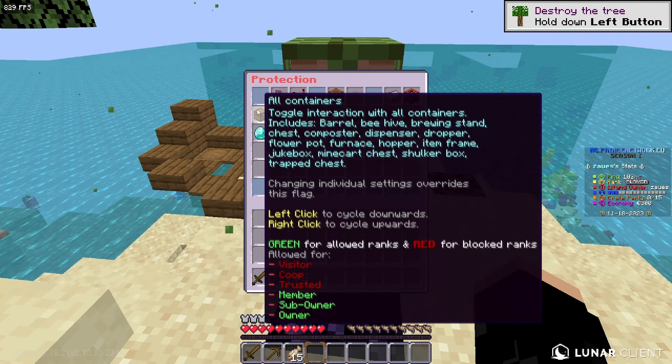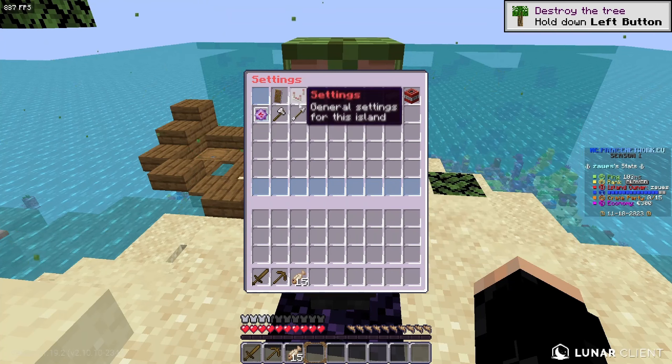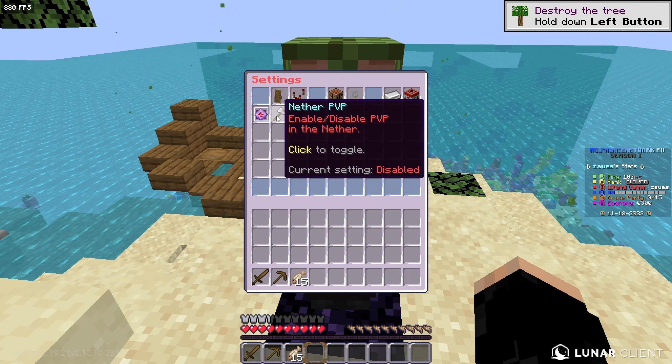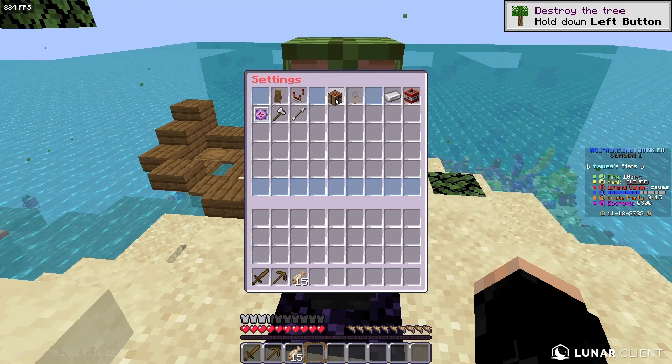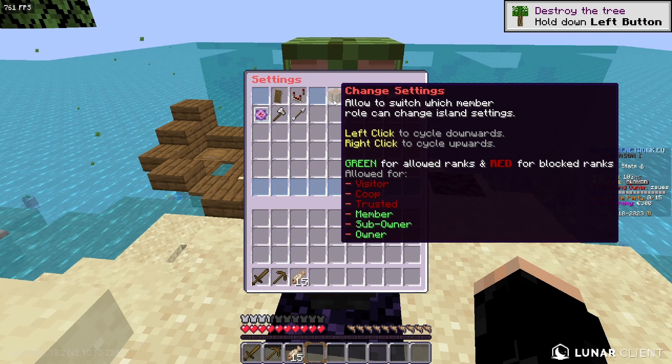Then lastly is the island settings where you guys have a whole bunch of island settings. In your normal settings you guys are able to enable or disable nether PvP and overworld PvP. Then over here you guys are able to change settings like which member role can change island settings.